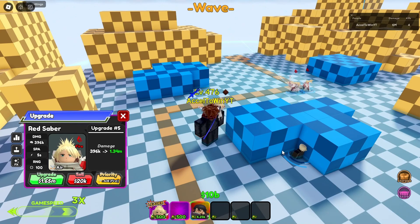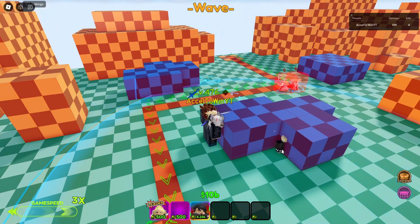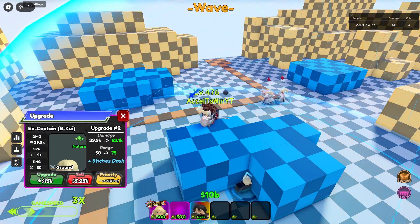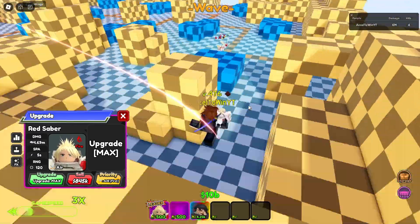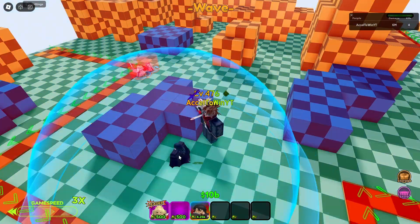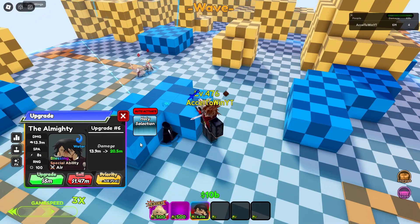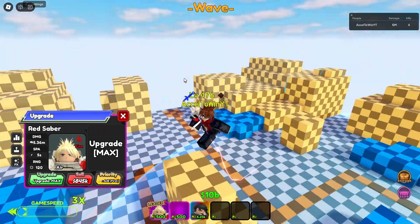I wouldn't use this overall but it is cool to have. Let's buff the infinite mode unit. At 4.69 million damage, 5 attack speed, and 120 range — this is also B tier for infinite mode. It honestly could be better. Holy selection gives 5.36 million damage, 5 attack speed, and 120 range with a 300 buff.